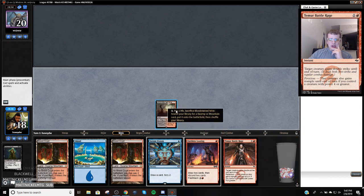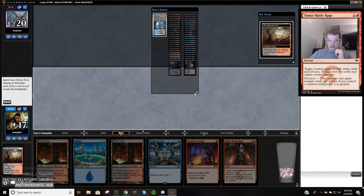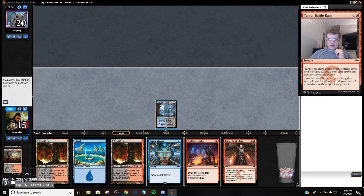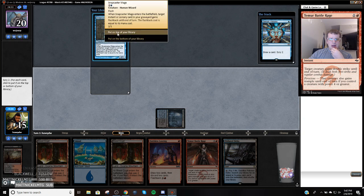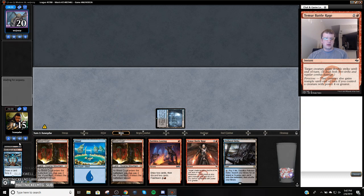Let's just Serum Visions on turn one. I dislike doing this — I could have waited until next turn and just Looted, which might have been better. We're going to put one card on the bottom and one on top, because if we don't find the threat, we can snap Serum Visions on turn two or three to find it.